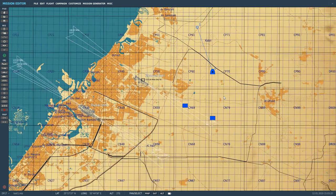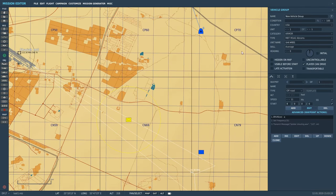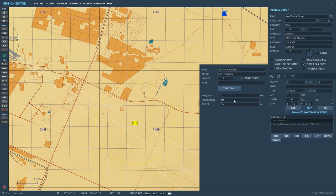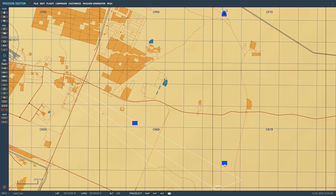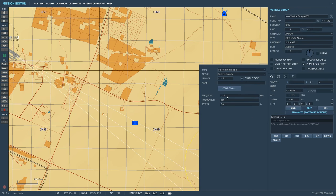What the A10 can home into is transmissions on the VHF band with FM modulation. We've got an Abrams tank transmitting on 30.31 MHz VHF FM at 50 watts — that's a source we should be able to home into. We also have another Abrams transmitting on 255 MHz in the UHF frequency on FM modulation. We should be able to home in on him as well.